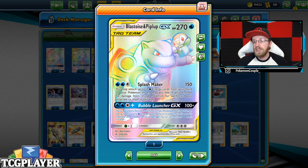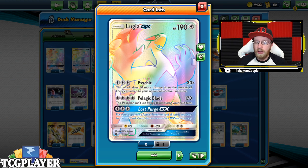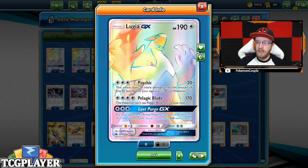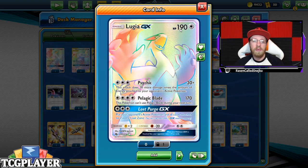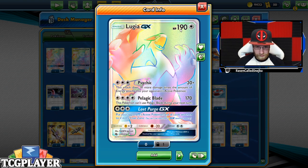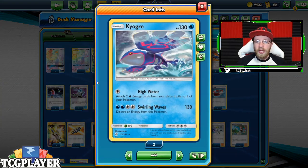Piplup is a really great attacker but it needs something to beat ADP and decks like Kaleea. That something is Lugia GX with Lost Purge. In the ADP matchup, if you can get the Lost Purge off early on that ADP, you're in a great spot — it's still out of range after the GX at 190 damage and they're losing their engine. Against many decks utilizing cards like Latios, you can also put that into the lost zone. We have three copies of Kyogre as our main attacker, and it also acts as a counter to Kaleea, the second counter being Power Plant.